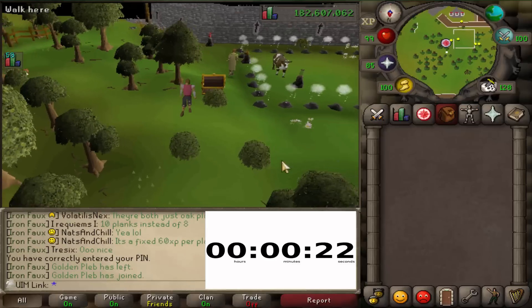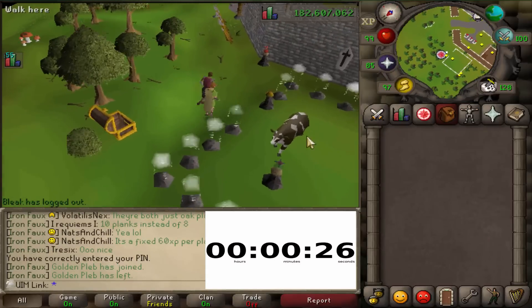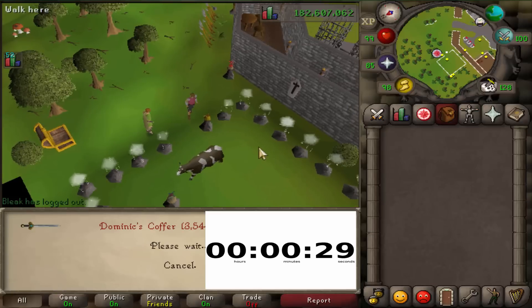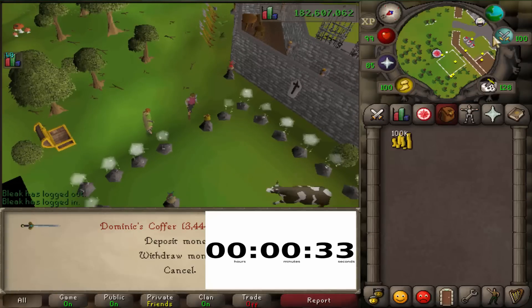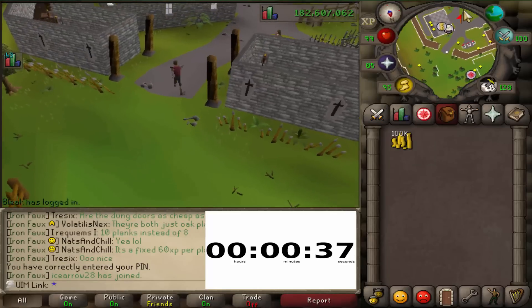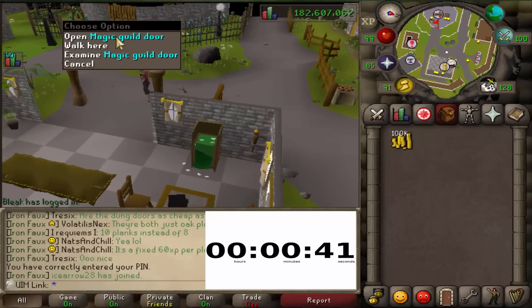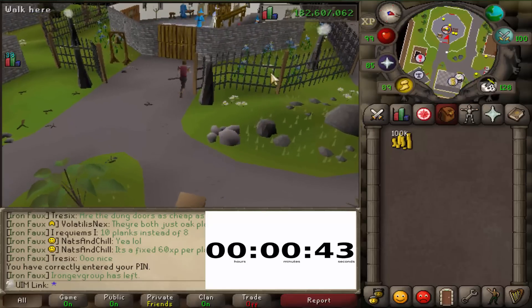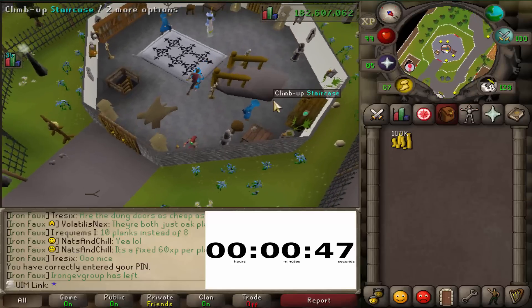After you are in Nightmare Zone, you're going to have to come over to your coffer. I have a timer going right now for about an hour. We are going to withdraw 100k. Now that we're done withdrawing that, we're going to go up to the Wizards Guild and purchase a bunch of runes — runes consisting of Fire, Law, Air, Earth, and maybe a few others if you are missing some house teleports.